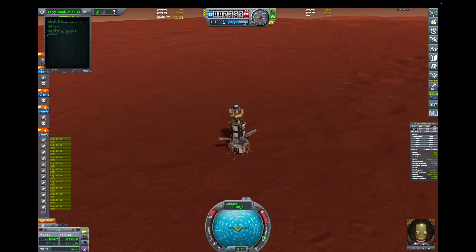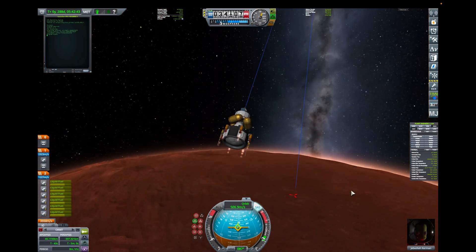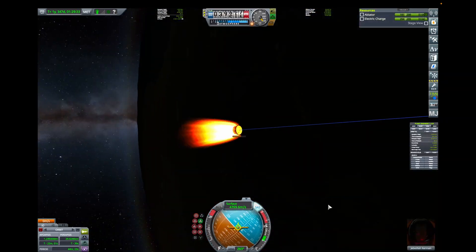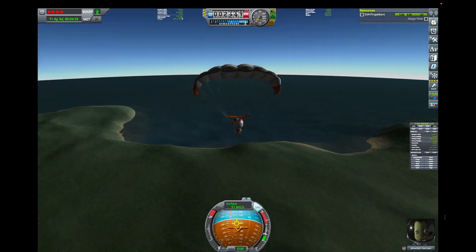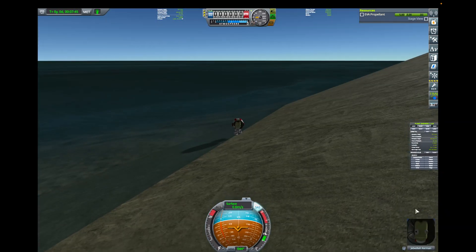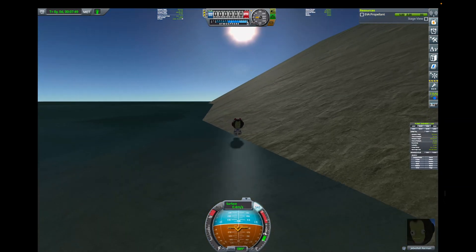So we try again, and this time no one dies. Jeb does indeed bail out after a beautiful re-entry, and we have a good chute. He swims to safety on a nearby beach.